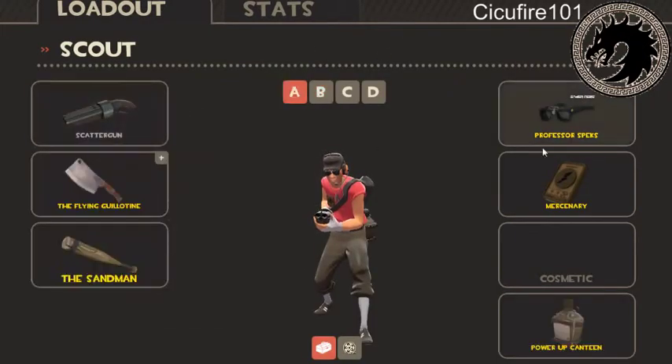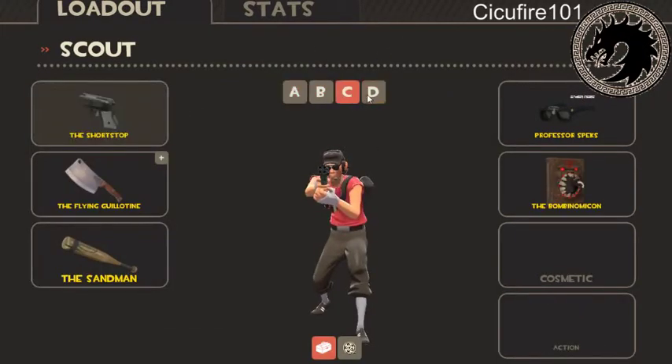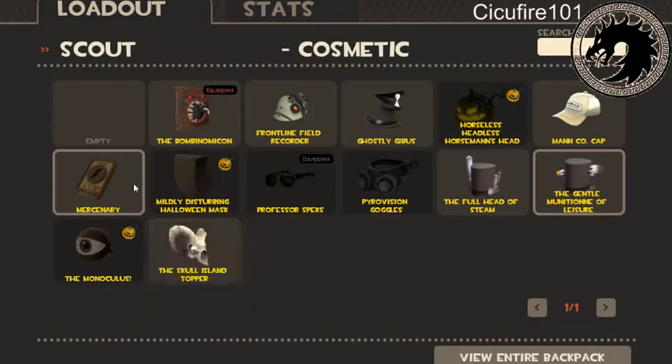That is the Scout. Basically, what the Scout is supposed to do is go in, take shots that do a lot of damage, and kill the person — that's what he's supposed to do.